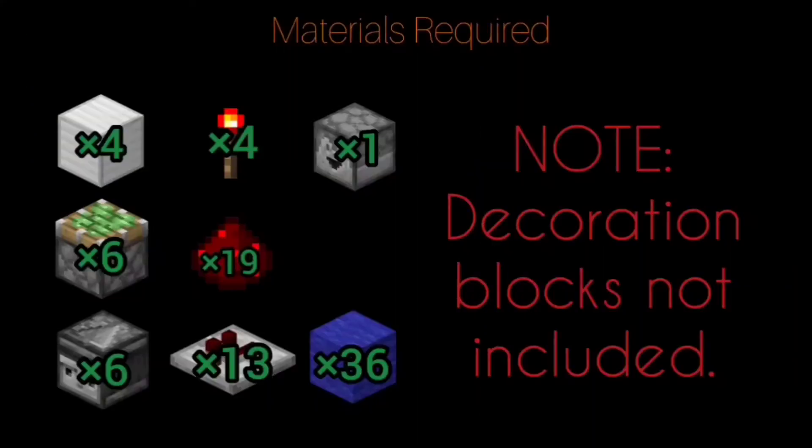So to make this amazing 2x2 hipster door, you'll be needing 4 blocks for your door, 6 sticky pistons, 6 observers, 4 redstone torches, 19 pieces of redstone dust, 13 redstone repeaters, a dropper, and 36 blocks to place your redstone on.